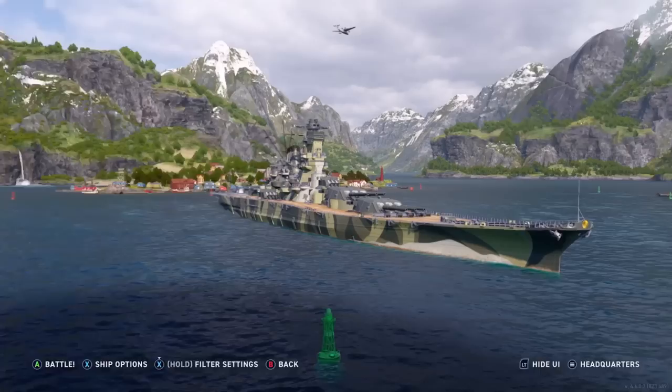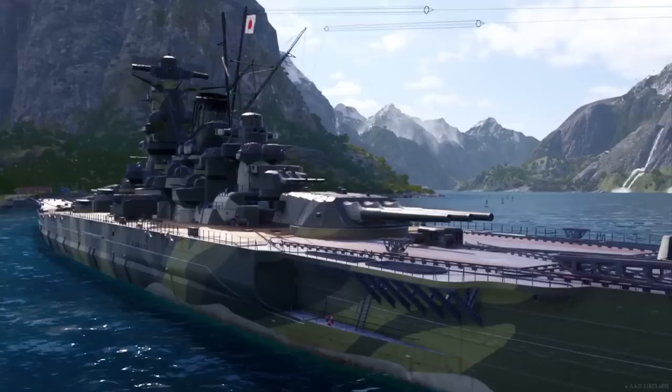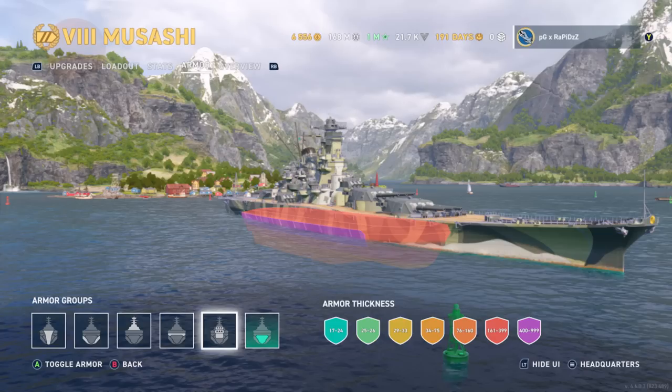As most of you know, Musashi is the sister of Yamato. We've got the iconic 18-inch guns with the same reload, damage, and of course the same overmatch capabilities. If you don't have an icebreaker, Musashi will punch right through your bow, so bow tanking is a no-no. Overmatch applies to deck armor as well, so 32mm French ships stay away from Musashi. You still have the god-tier torpedo protection as well as the very exposed citadel too.